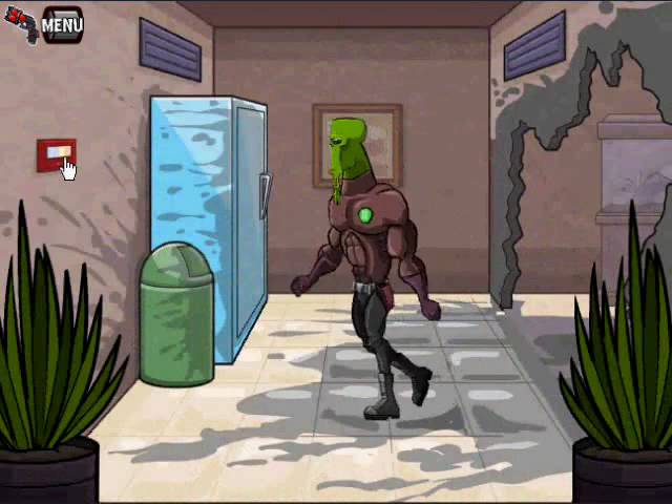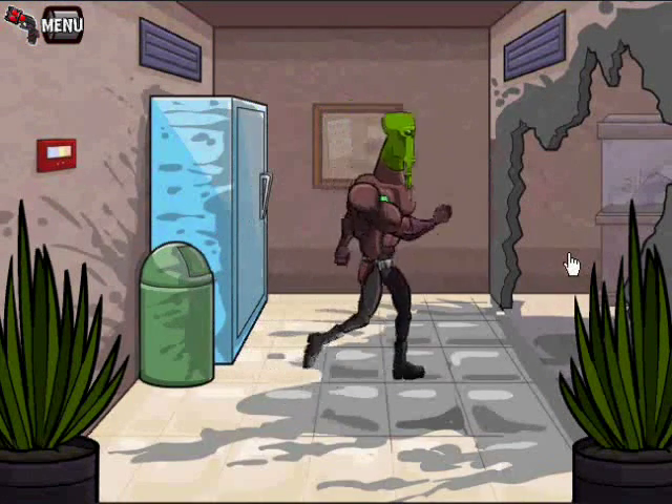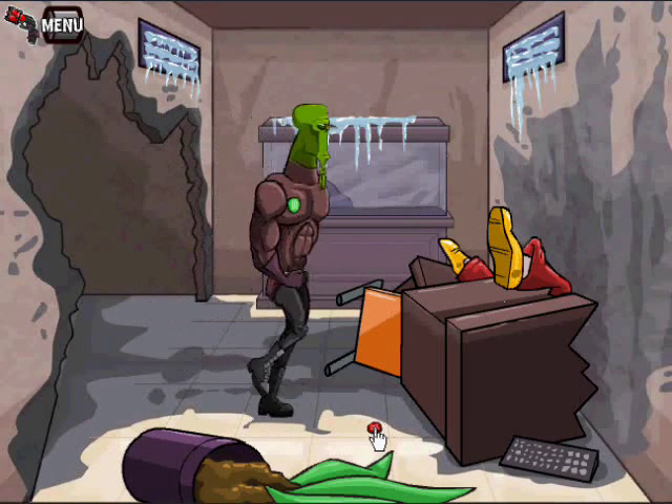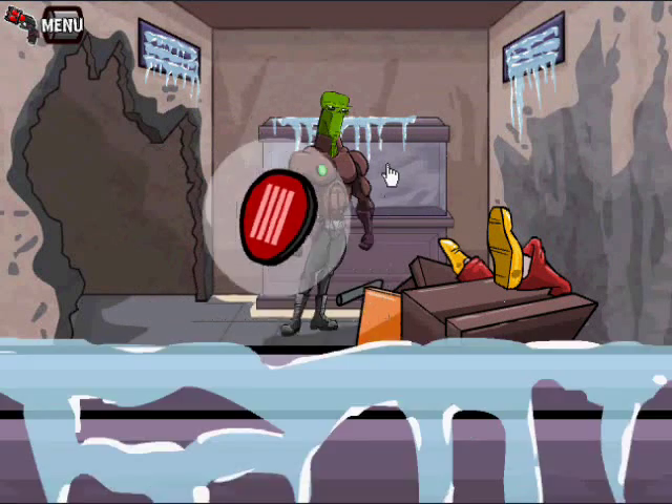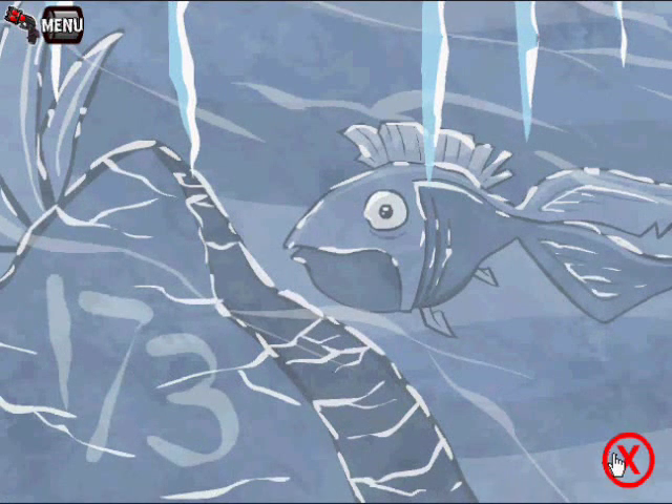Now, before we go in there, turn the thermostat all the way down. Then enter. And pick up a security badge. Then look in the mouse tank to get 173. That's why we had to turn the thermostat down — that's the code.